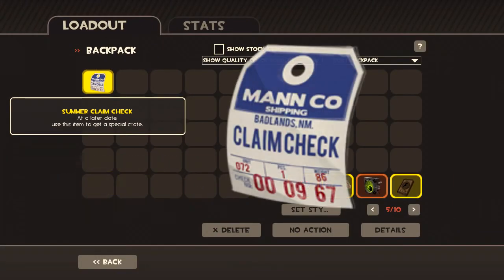I just received this earlier today. It apparently is being dropped randomly, but I had traded for this one so you guys could see it ahead of time. Basically what I believe this is going to do is it is going to allow us in the future to unlock crate number 60, salvage crate, or seasonal crate.